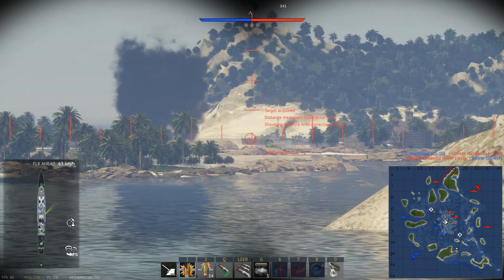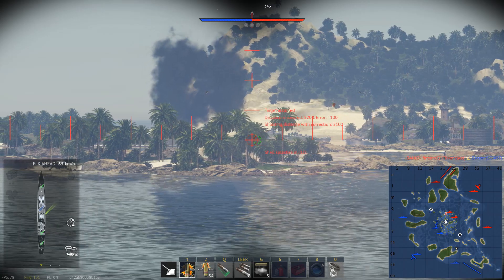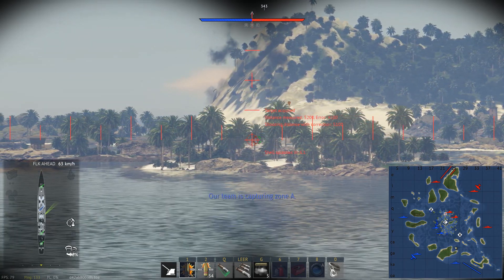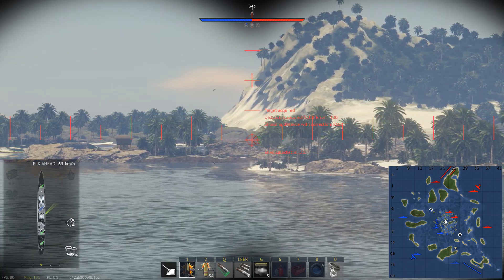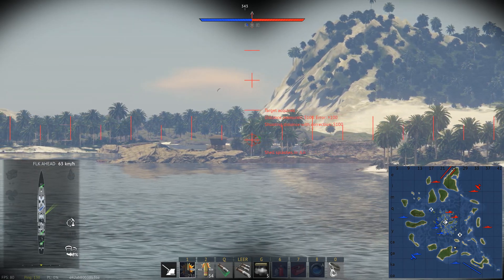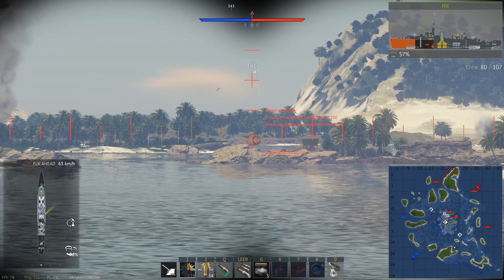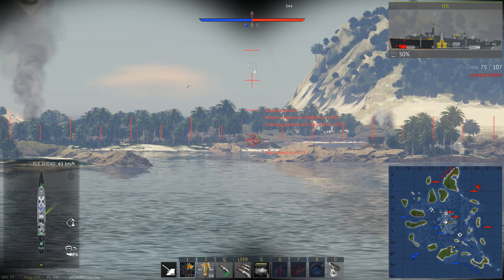Then there is the K2 that spawns with patrol boats and has full 120mm guns and significantly better anti-air capabilities. The Type M1939 is at 3.3 but also spawns with patrol boats and has a lower battle rating of 3.3 instead of 3.7, so you can forgive the one gun less than the Jaguar.